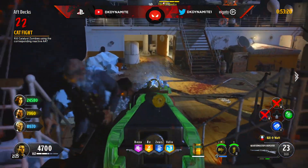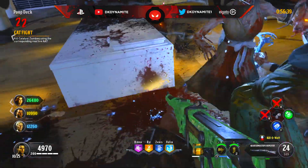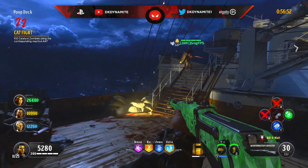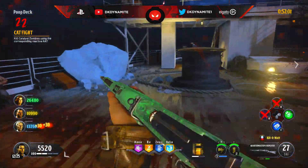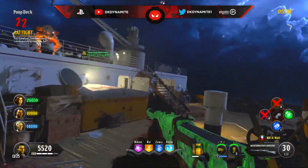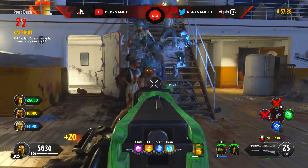Moving on to round 22: kill catalyst zombies using their corresponding AATs. This round usually ends in a strike for most people on a first attempt because most people think that killing a fire zombie with firebomb is the correct approach — that is unfortunately incorrect. The correct combination is: kill poison catalyst with cryo freeze, kill electric catalyst with firebomb, kill water catalyst with kilowatt, and kill fire catalyst with the brain rot AAT. For solo players you have to kill 10; for a two-player game, 15; for three players, 20; and for four players, 25 catalyst using the corresponding AAT.